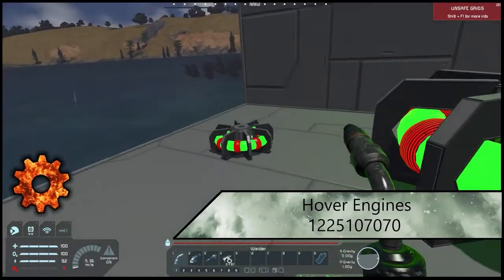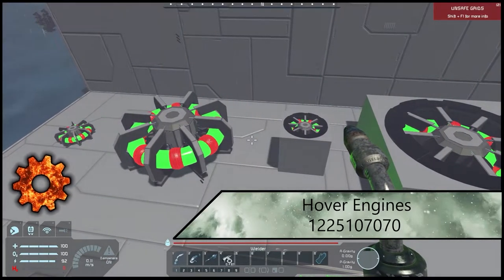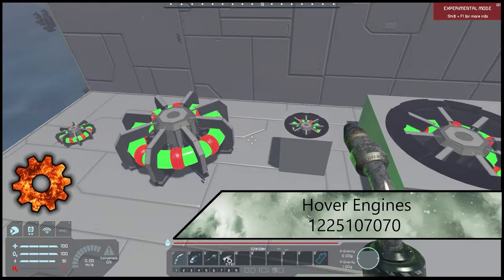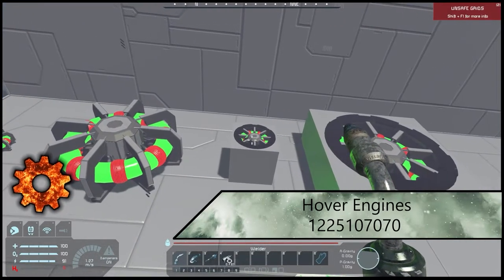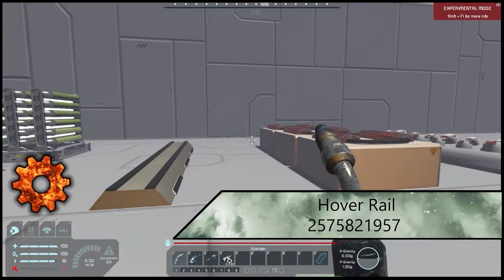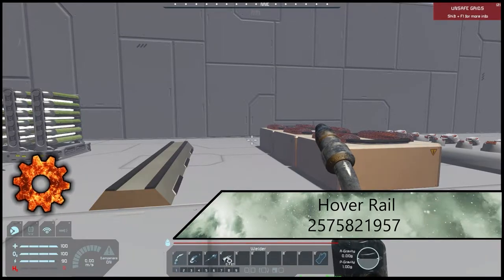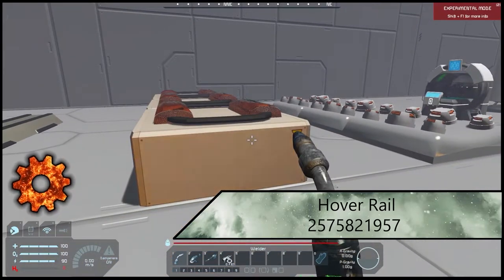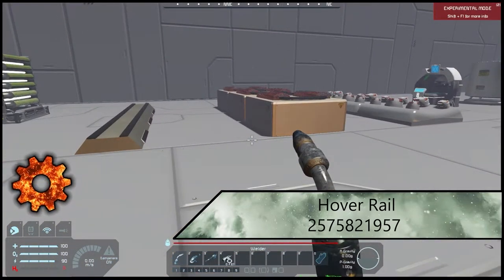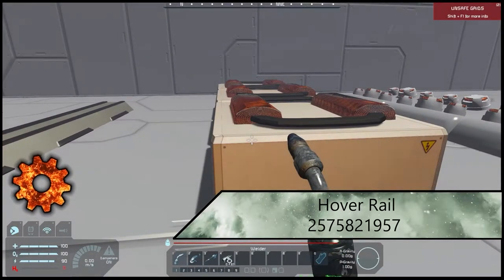Next up we have Hover Engines. These come in different sizes and armored versions — they quite literally just hover your ship. It's a very nice mod, very smooth on planets. Following closely is Hover Rail. You might wonder why you'd need both — they both have their own applications. The hover rails can follow themselves a little better or let you build more compressed systems. Both are super unique and good in their own ways, and there are a lot of cool creations that can come out of both.